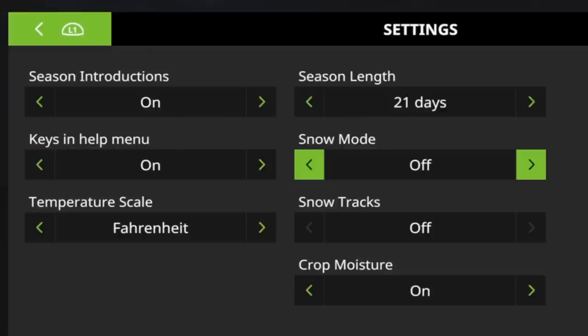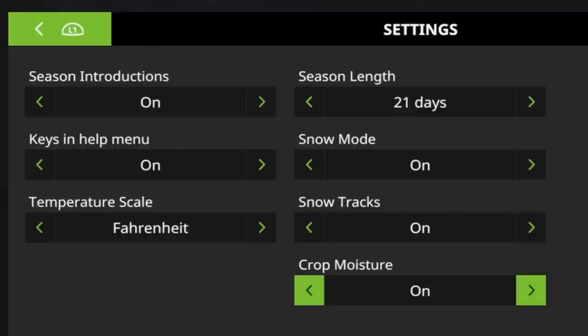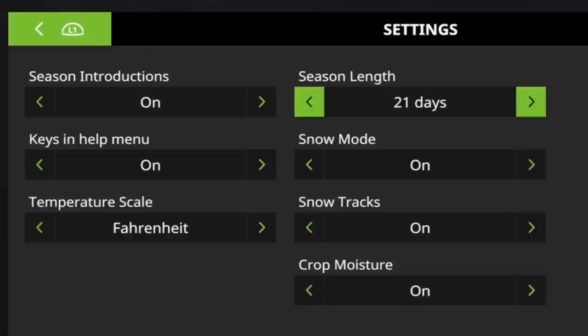Snow mode can be set to one layer only, on, or off. I love the snow and want to see the autumn change too — but everyone loves a bit of snow. One layer only gives just a single layer of snow, while on means it will snow when it snows and I think it builds up over time. Snow tracks — off or on — I believe those are tracks left by vehicles. Crop moisture can be turned on or off; I think if crop moisture is too high you can't harvest. So those are the main settings for the Seasons mod on console.